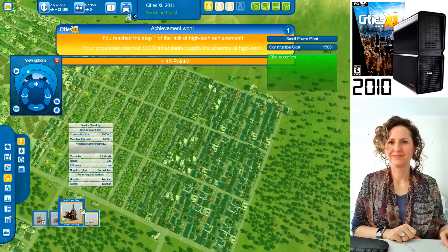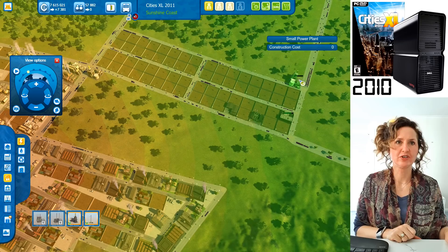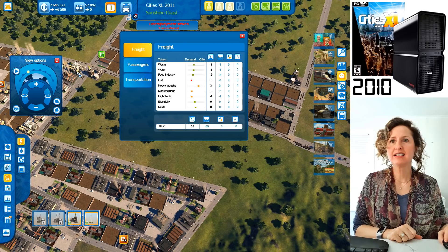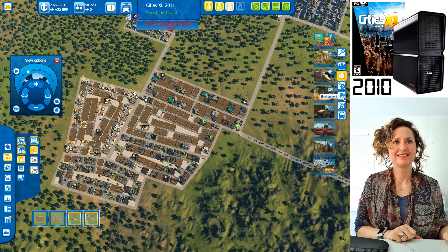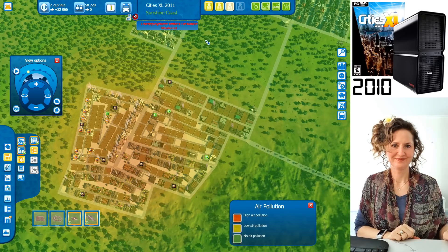Let's build a bunch of power plants in this area — one right there, one right here, and one up in the corner. Look at your money, it's only $5,000 per hour now. Electricity is pretty good now. Not enough high-tech industry though. Let's build more manufacturing in this area. Look at how much pollution they're causing — there's an air quality and noise pollution overlay.